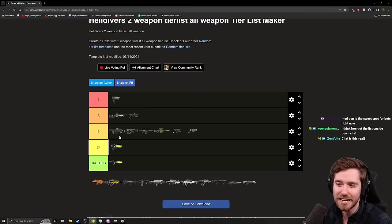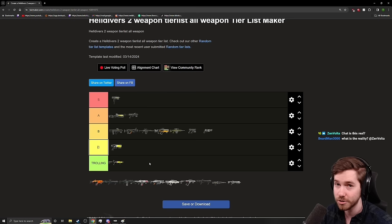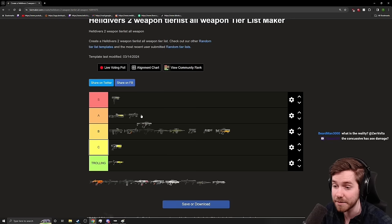The Liberator Concussive is like the baby Scorcher — probably somewhere mid-B tier. A lot of people don't value it because it does so little damage, but it does the special things the Scorcher can do: kill Scout Striders by shooting their faceplate, kill a tank from the side turret very effectively. It really is just a baby Scorcher, but its DPS is very low so I can't give it high marks. It gets outclassed in every way by the Scorcher, so B minus feels right.